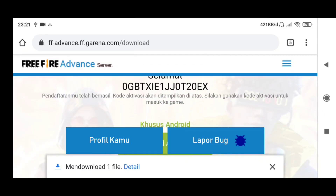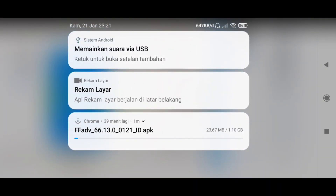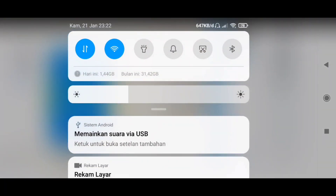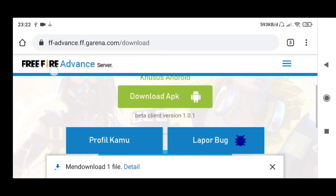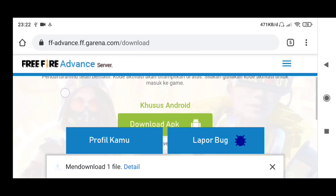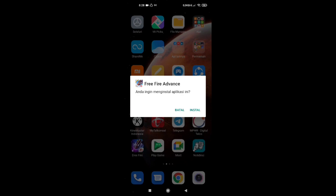Oke, pertama ini masuk ke ffadven-nya. Saya udah masuk dan kemarin udah daftar, lalu dapat kode ini. Dan saya sedang download APK advance server-nya, ukurannya 1GB lebih.